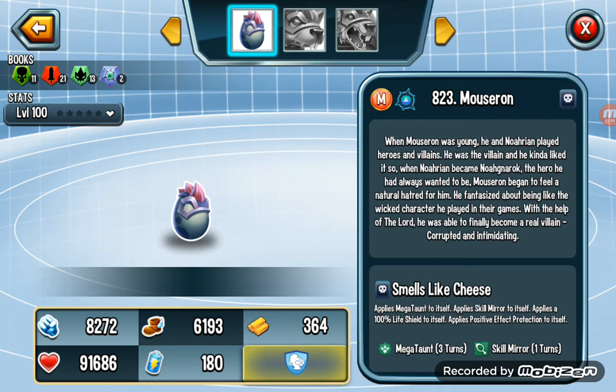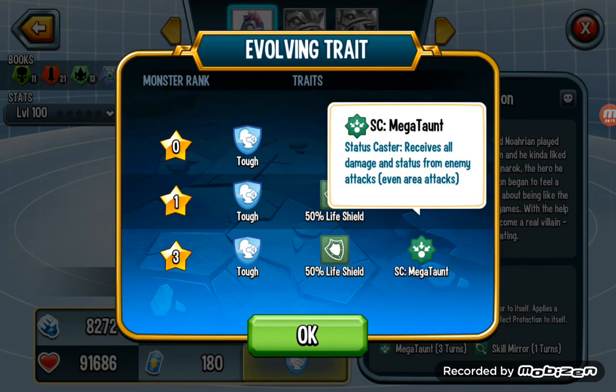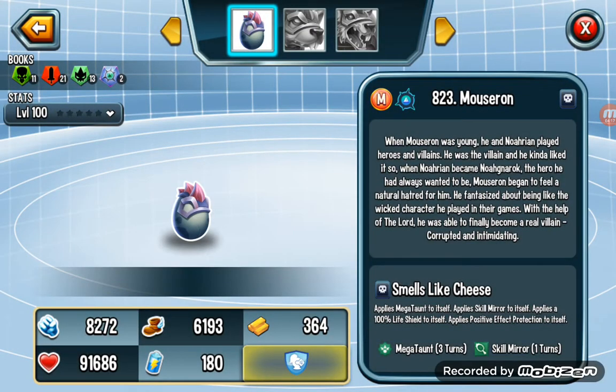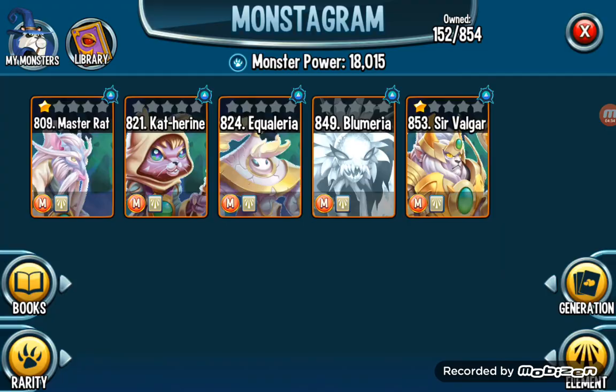Rank 6 is Mozeron. Mozeron is a slow megaton monster, and I think this guy is good because for megaton you need a slow monster so that the megaton can last longer. The 50% life shield is very good, and the megaton will be very tough. Also some buffs and DoTs like nightmares, and it can use very heavy dark damage — very good.